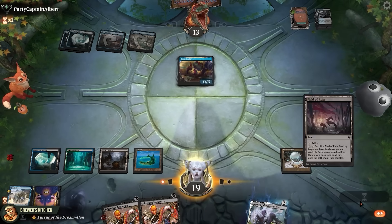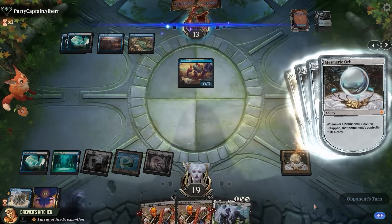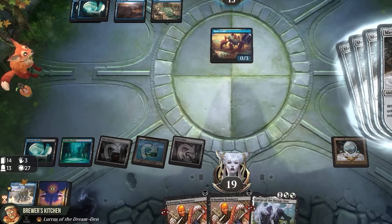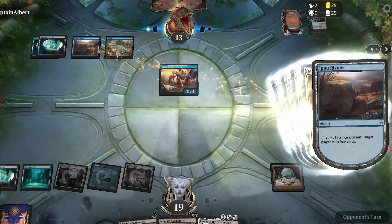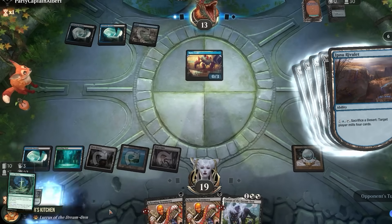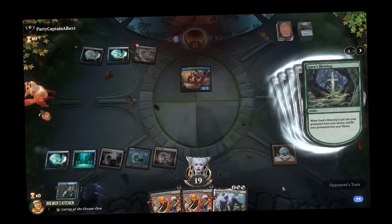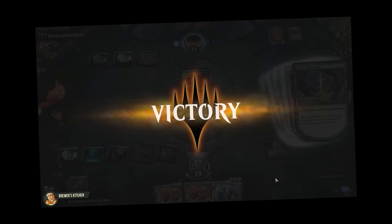Mill two more cards. Draw a Field of Ruin, play it, get Lórien into their hands. Mill them for four — they have 25 and we have 14 cards left in the deck. Ob Nixilis' Lair Review Lab — two millers for four as well. Oh right, yeah — we do run a single copy of Gaea's Blessing. Oh what? I mean... I'll take it.